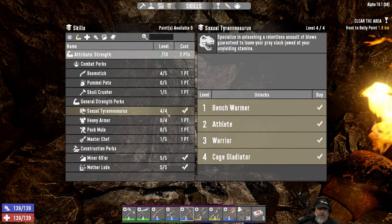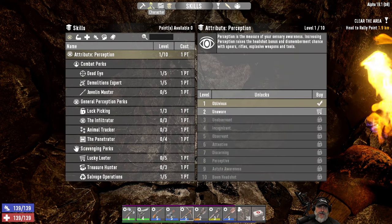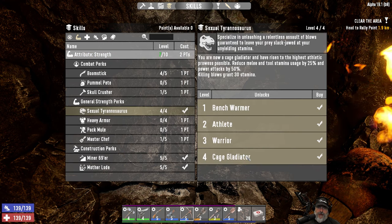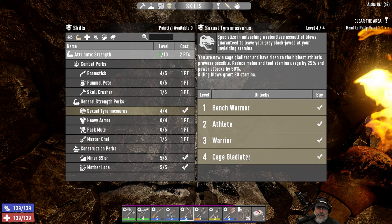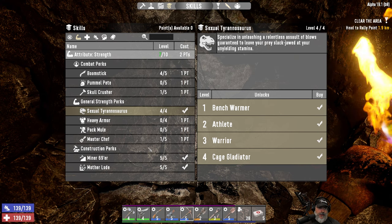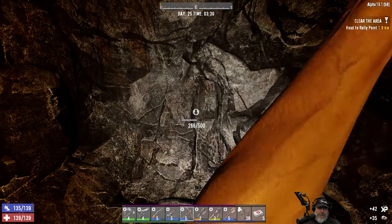We've got maxed out Sexual T, so let's read this: 'You are now a cage gladiator and have risen to the highest athletic prowess possible. Reduce melee stamina usage by 25% and power attack by 50%. Killing blows grant 37.' So yeah, this doesn't cause us to regenerate our stamina more quickly — it just lasts longer because we use less of it. That works for us too.